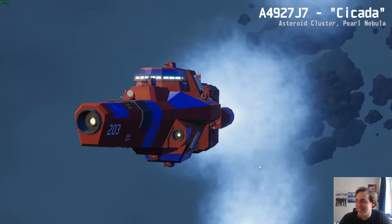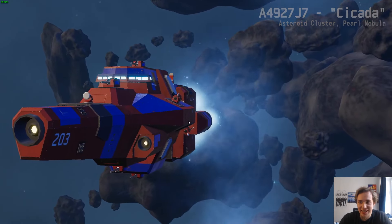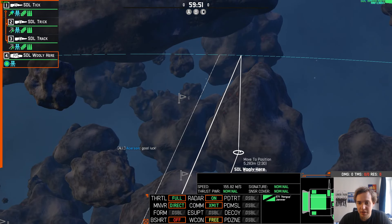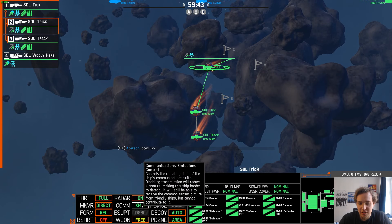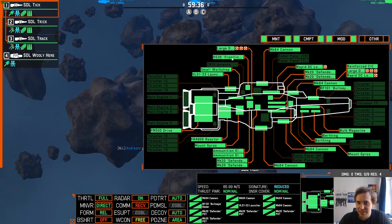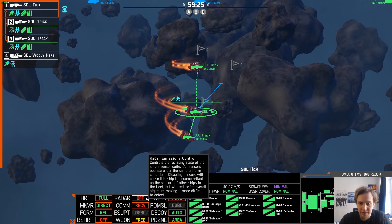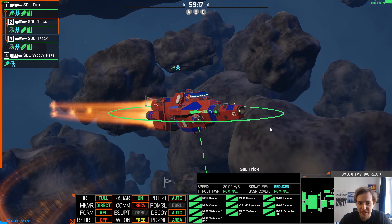Finally got a new haircut — here we go! Asteroid cluster, Pearl Nebula — I saw at least three ships jump-warping. Let me turn off comms on all my cruisers to be somewhat less detectable, and figure out frontline radar. Ship two has the Spyglass. Radar off on one, radar on the trick — the trick is what we gotta use.